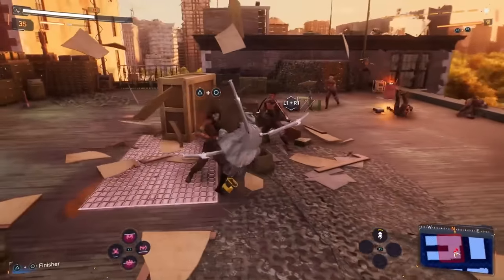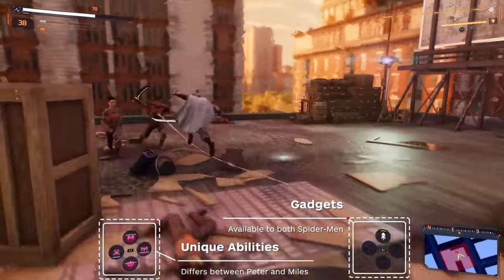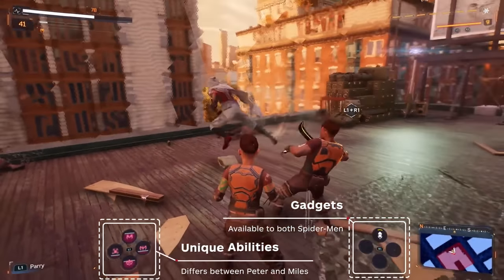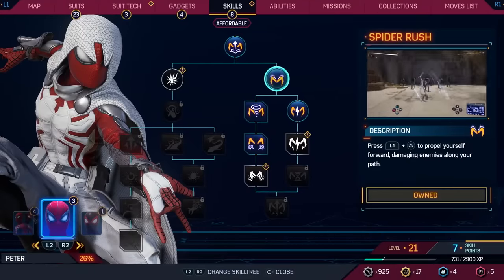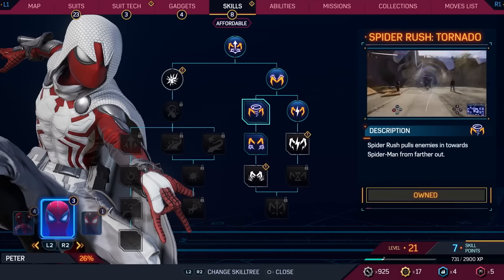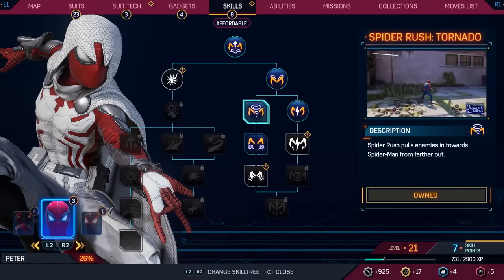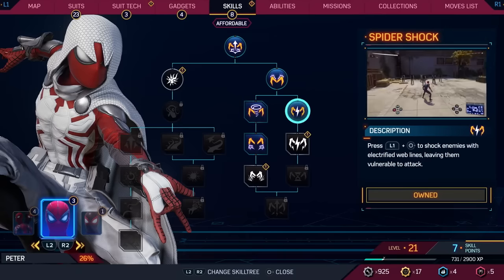New to Spider-Man 2 are the dual dials on the HUD that act as hotkeys, letting you activate various abilities each unique to Miles and to Peter. While you'll begin the game with only a couple, you'll need to invest your skill points to unlock the rest. This will give you as many options within combat as possible, which can be invaluable as you encounter tougher enemies further into the game. Here are a few standouts.